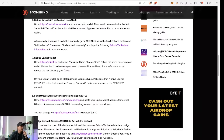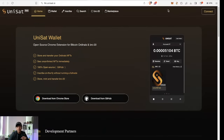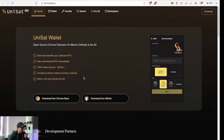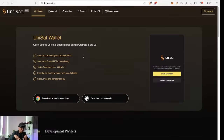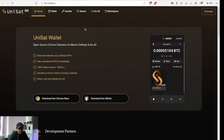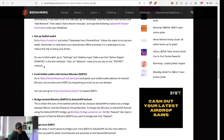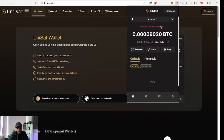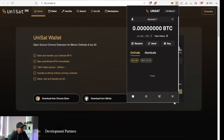If you don't have a Unisat wallet, you'll need to download one, add it to your Chrome extensions, and set it up ASAP. All of the links will be in the description below — super easy. Once you've downloaded your Unisat wallet, you'll have to switch to the Bitcoin testnet. By default it's on the live net, so go to settings and switch over to the testnet.